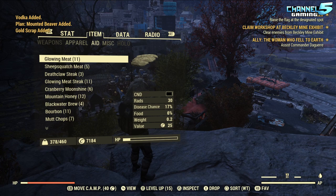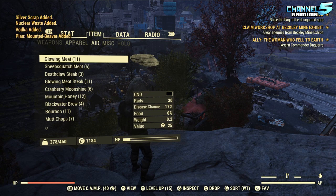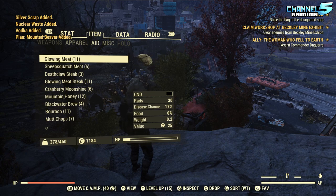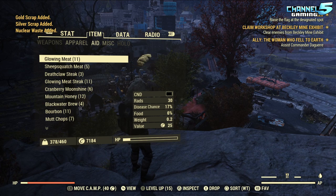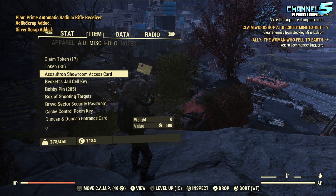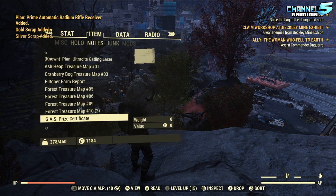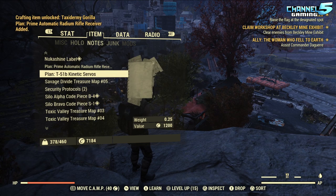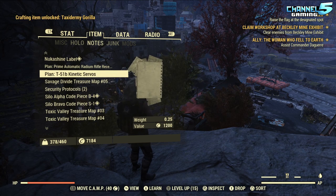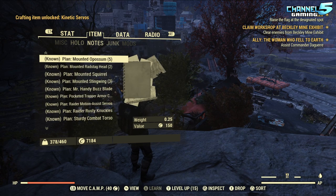T51B kinetic servos, standing gorilla — I don't think I have that one — mounted beaver. And that's our very last pail. I don't feel great but I don't feel terrible either. I got the insurgent hat. Prime automatic radium rifle receiver — that's a good one to go out on. Standing gorilla and T51 taxidermy gorilla unlocked.